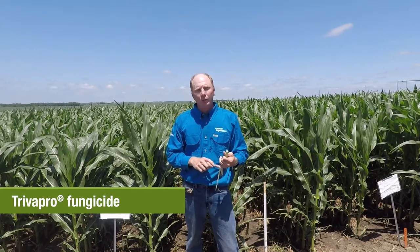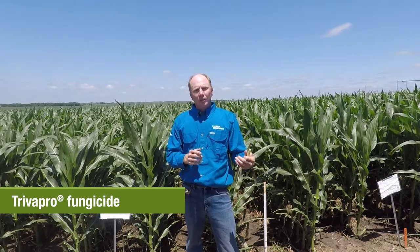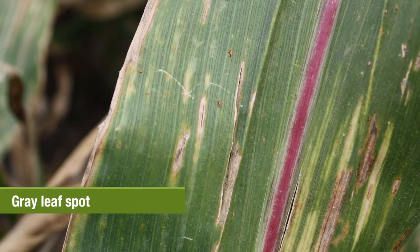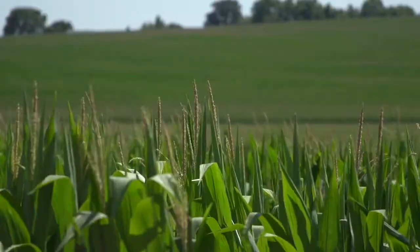Having a fungicide on before disease shows up is absolutely critical, because if we wait until we see that disease, it has already done damage to the crop. If you have gray leaf spot showing up in your field, corn is going to go into a stress mode — it's not going to fill grain like it should because it's trying to fight off that disease. Triva Pro has two preventative modes of action built into it, which will stop that disease from even infecting, especially if you get it on early at tassel time.